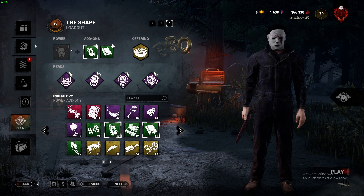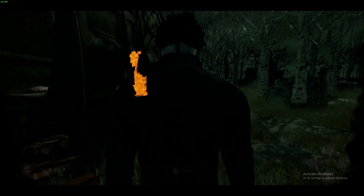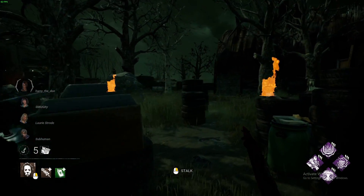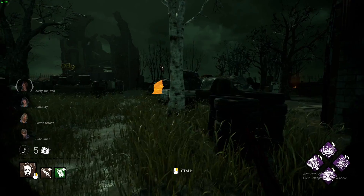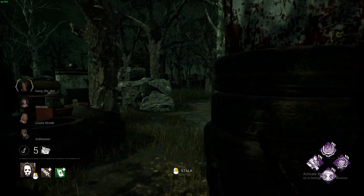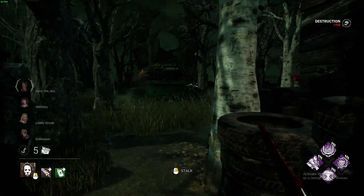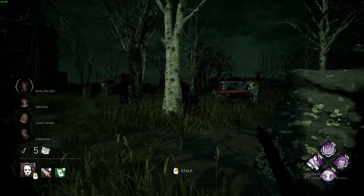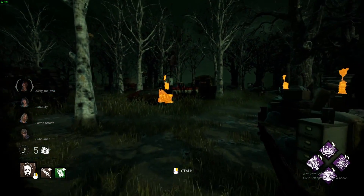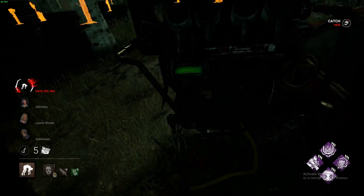The power that he has is Evil Within. Basically, he has the ability to stalk survivors. There are three tiers of Evil Within. There's Evil Within 1, where he is a much slower killer at 103% movement speed, but he is undetectable — meaning he has no heartbeat, no red stain, nor can he be detected by any sort of aura-reading abilities or perks. But his lunging range is so horrendous — at Tier 1 his lunging range does not even exist. You just swing.